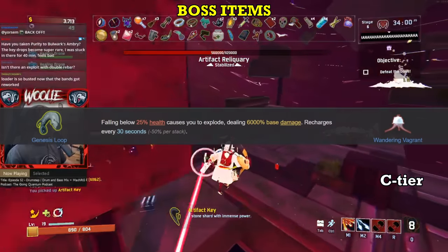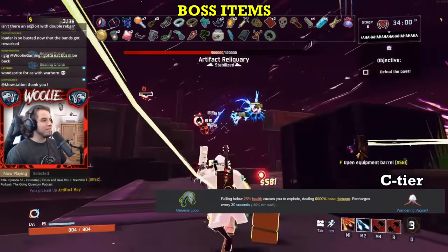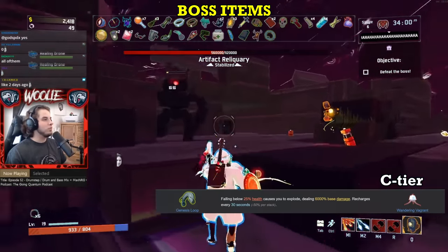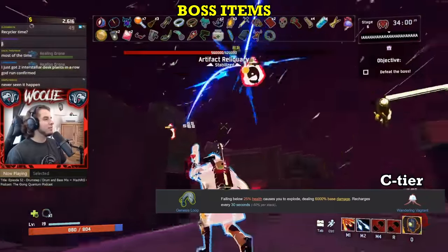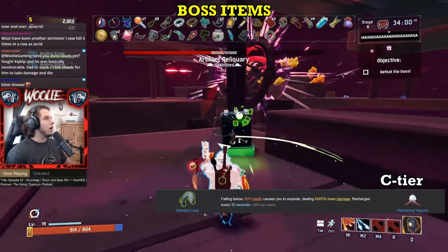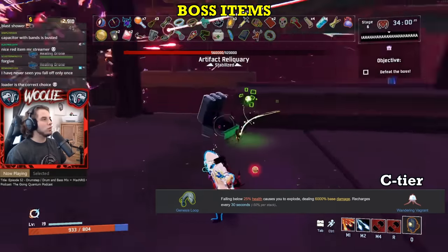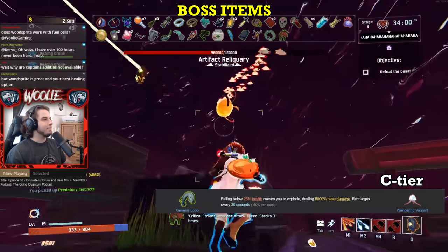Moving on to C tier, starting with Genesis Loop. Similar to the Lepton Daisy, yes, this thing has saved my life multiple times. However, its effect is too inconsistent to warrant a higher rank. When I mention consistency, I mean the rate at which something actually happens — how often do you get low enough for the Loop to proc, and in such a scenario, how often does the Loop do something you otherwise couldn't? How often does it truly wipe your screen and take out threats that would have killed you instantly? Rarely, at best. Most of the time I'll just get smacked by a golem, go down to 10% HP thanks to one-shot protection, and think, oh cool, now I don't have to kill things outright and let the nova take them out. That's convenient.